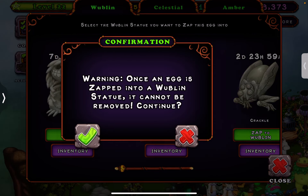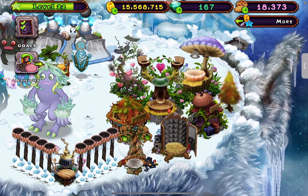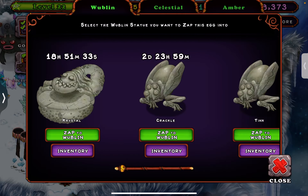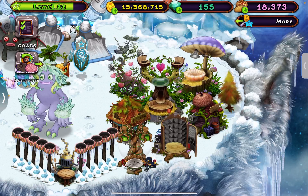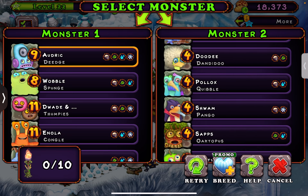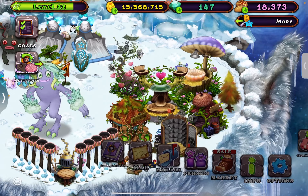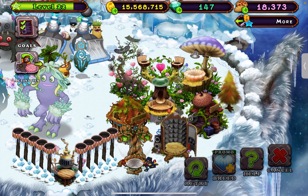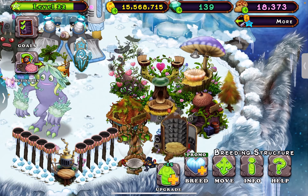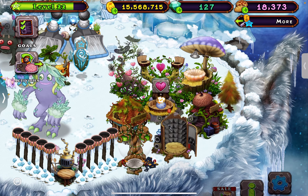Now we're going to go over to where we can breed our Pango and Congle. Let's get our Congle first. We're going to need another Pango. Let's get Tink, T-Rox, and a Congle. We don't have the costume but I don't care.